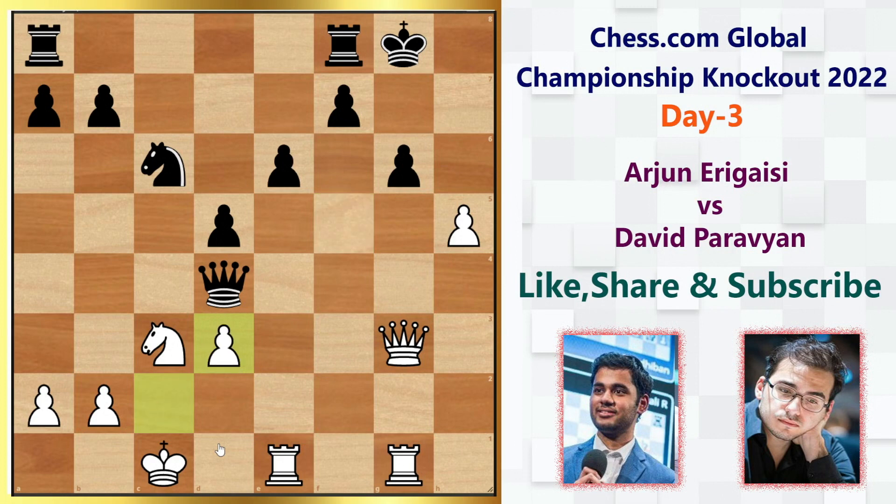After bishop takes d3, c takes d3, Black plays knight b4 — Black has some kind of counterattacking idea. But the problem is White still has the pressure of h takes g6, opening the h-file and g-file. So White is still clearly better.